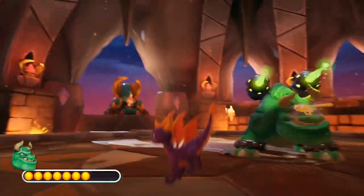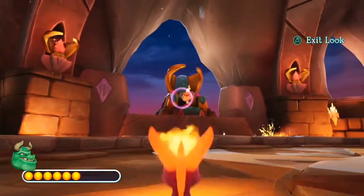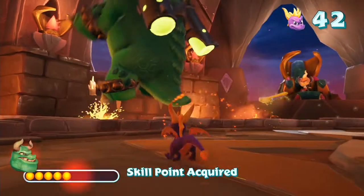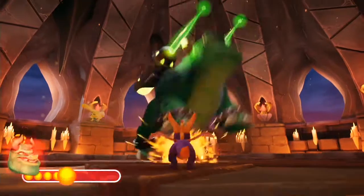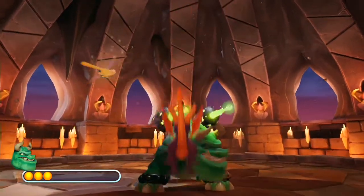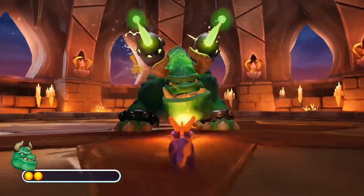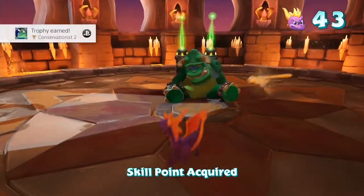Conservationist 2. Complete Gulp's Overlook without harming fodder. This footage might seem familiar from my previous video, where I used it for the skill points — defeating Gulp without taking a hit and hitting Ripto. But in this case, same as Crusher's Dungeon, make sure you take out Gulp without harming any fodder. The best way to do this is with the Superflame power-up from the end of the game.